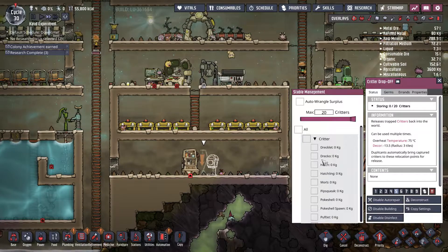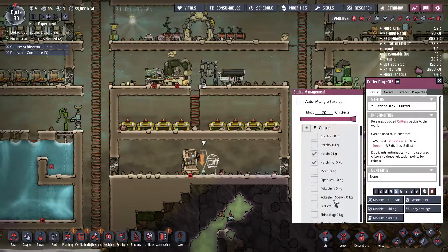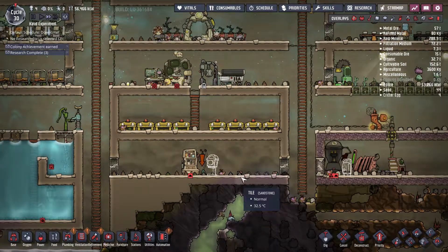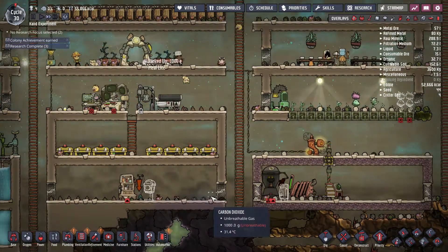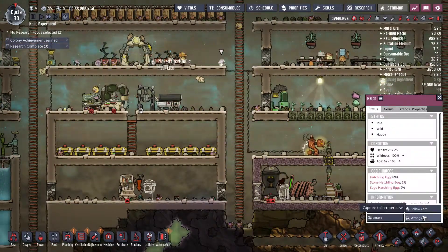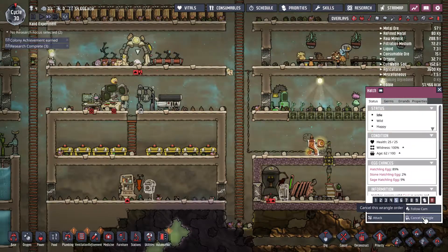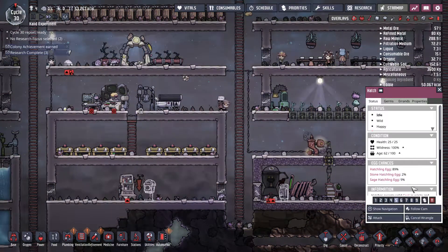For the critter drop-off, I want hatch and ashlings. You can select which type of animal you want brought in here. We don't have the ranching skill yet for anyone to wrangler the hatches, but whenever that happens I'll start bringing them in.